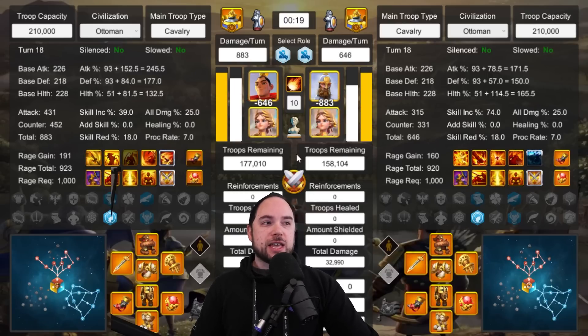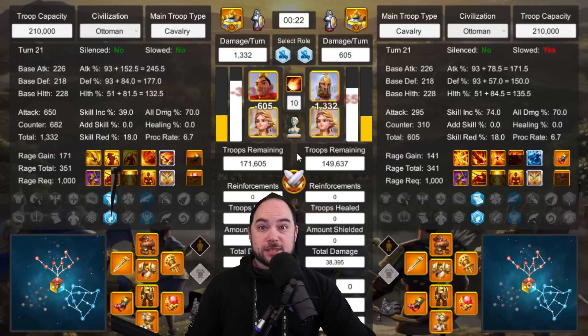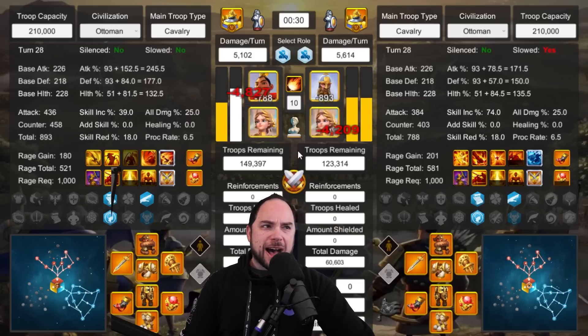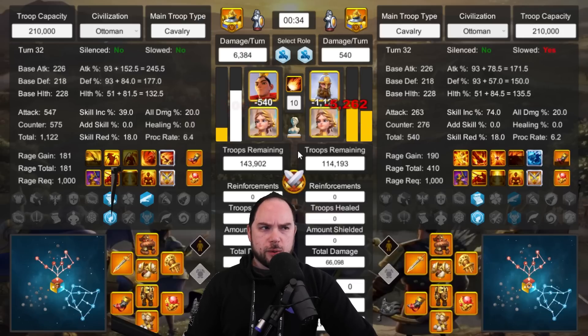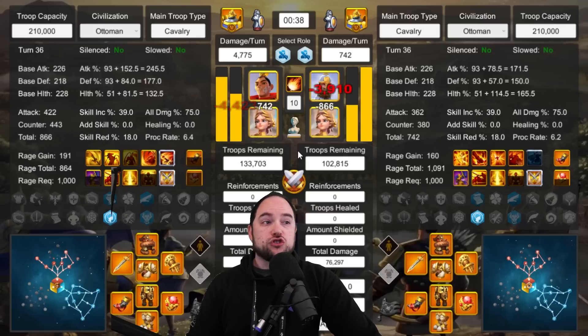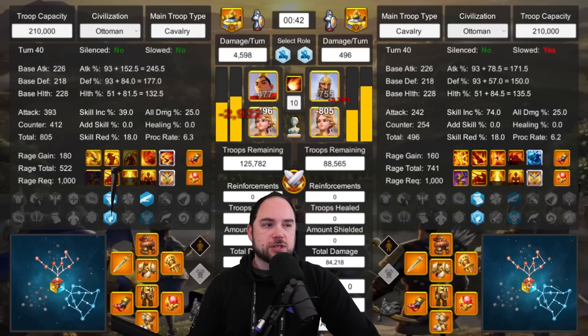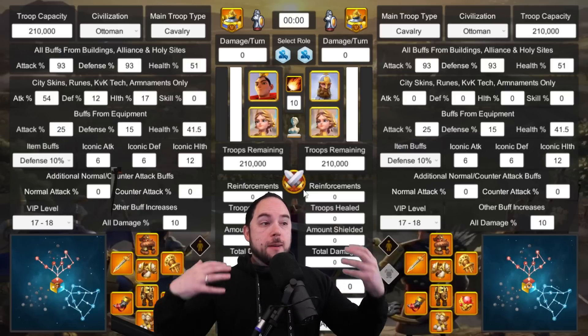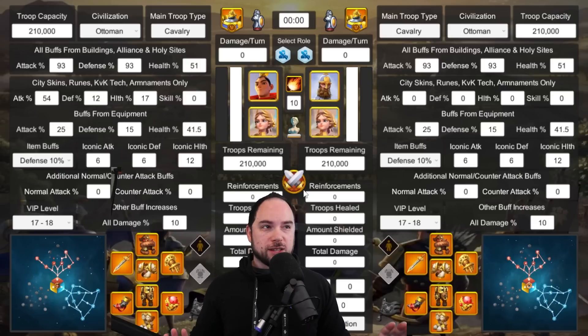I find this easier than the testing I used to be doing, because I can do this by myself — I don't need to spot check other people's stuff. Assuming it's accurate, I can get results a little bit faster than I used to, although there's a lot of tweaking going on with the assumptions. One assumption I do want to change: although I assumed you're in KVK, I didn't add a bunch of all damage as though you've captured the ruined Crusader fort, and I think that's relevant. On the topic of stats, I added the same stats to both sides, so the only variable stats will come from the commanders themselves.